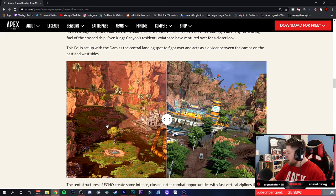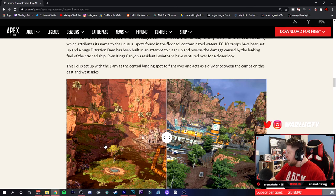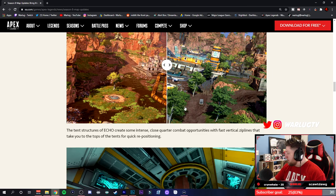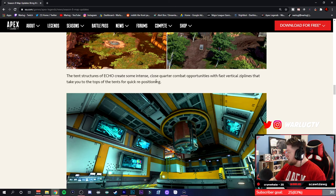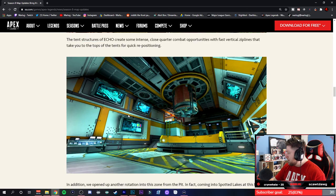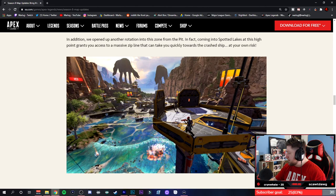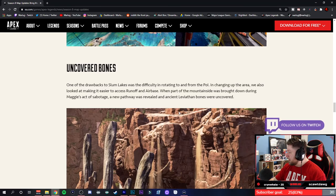Spotted Lakes — there's a new lake over here by Slums, so you've got a whole new added section which rotates right into Slums. It's full of water and more eco locations, which is really cool. The tent structures create some intense close-quarter opportunities, and there are fast vertical zip lines to take you in and out. You've got some close-quarter stuff and then all these zip lines to get in and out — that's going to be interesting.